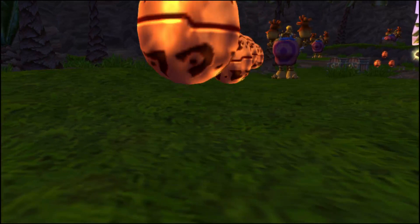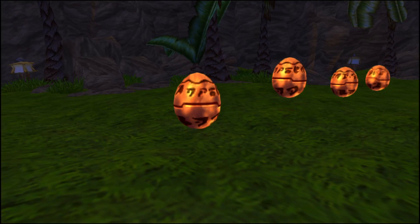These floating egg-shaped things are precursor orbs. Collect enough of them and some of the villagers will give you a power cell in exchange.